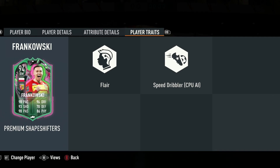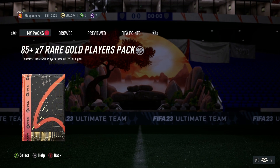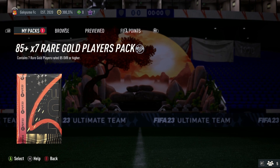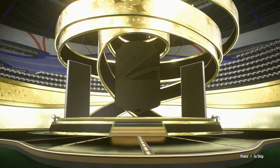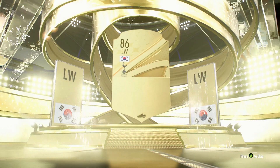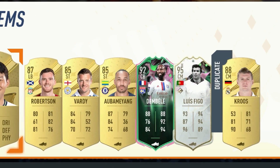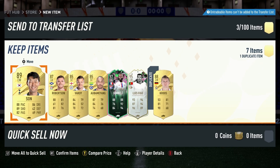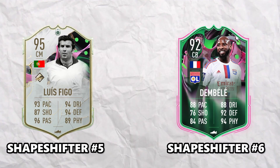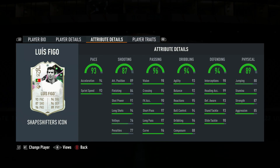Last thing on the agenda - the 85 times seven, and I promise this is the last pack. Come on, just show me a shapeshifter. It's a goal - Kingdom Sword. Let's not lose hope, there can be something behind this. Yes! We get two and it's another icon! Oh my god, thank you EA for saving the video!